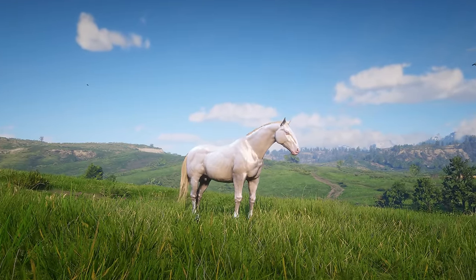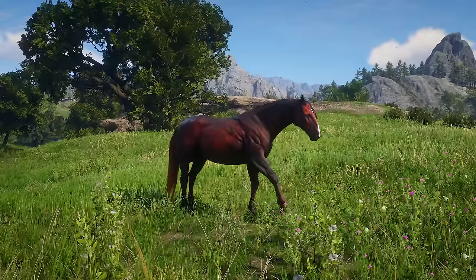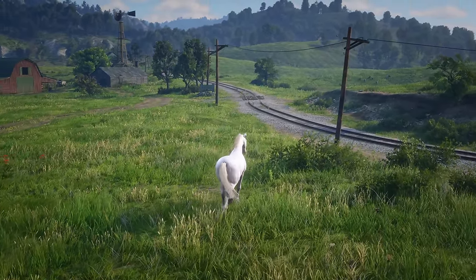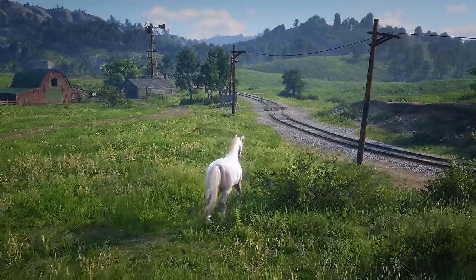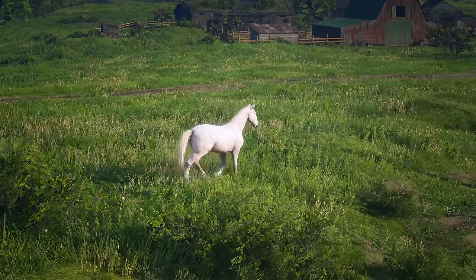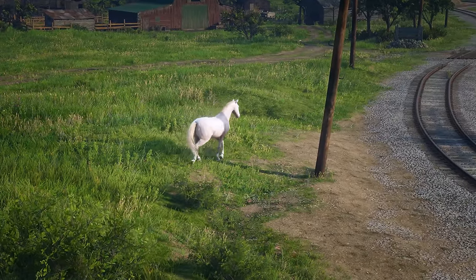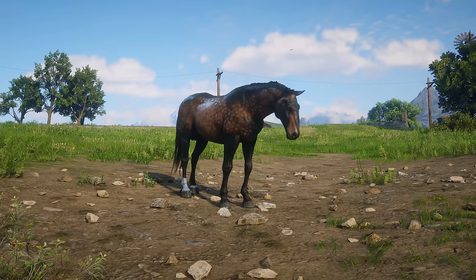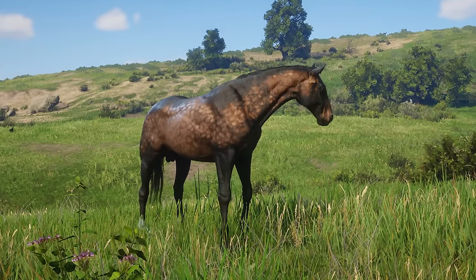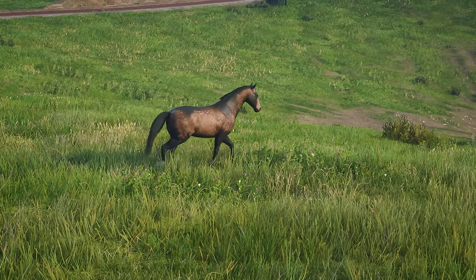Similar to the Morgans, the Hungarian Half-Bred horses have only four coat colours, with two being both the Flaxen and the Liver Chestnut. Two variations of the Hungarian Half-Bred were actually removed from the game. Firstly, we have this Perlino coat — this colour isn't very similar to the other Hungarian Half-Breds, so it would have been a nice change of pace. But Perlinos also aren't uncommon to find in Red Dead Redemption 2, so maybe that's why they went in a different direction. The second Hungarian Half-Bred removed was the Sooty Buckskin. We do see this colour on the Dutch Warmblood, so maybe it was simply moved. I actually really like this coat colour on the breed, with a mix of brown, black, and dapples.